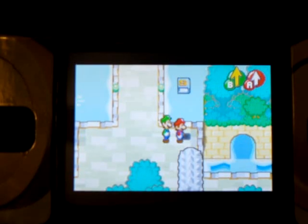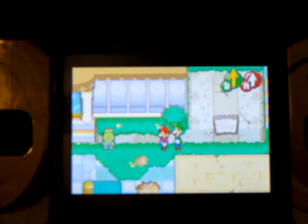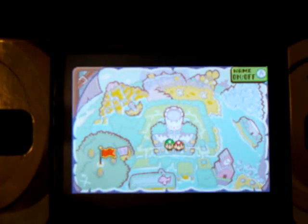Mario and Luigi Superstar Saga walkthrough, and this is the video where we're going to go to Chocola Woods. If you open up your map, you'll see that the arrow is down to the bottom left, to the big forest.